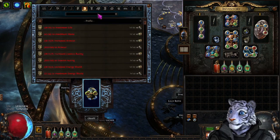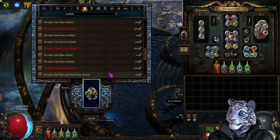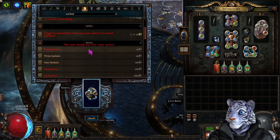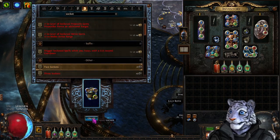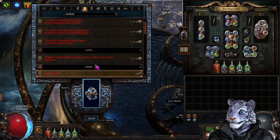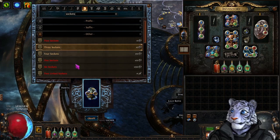We'll go ahead and filter sockets, and we're going to go at least two blue to get this started. Then we alternate between two sockets and three sockets, cycling back and forth — two sockets, three sockets — and we're going to keep doing this until we hit the blue.